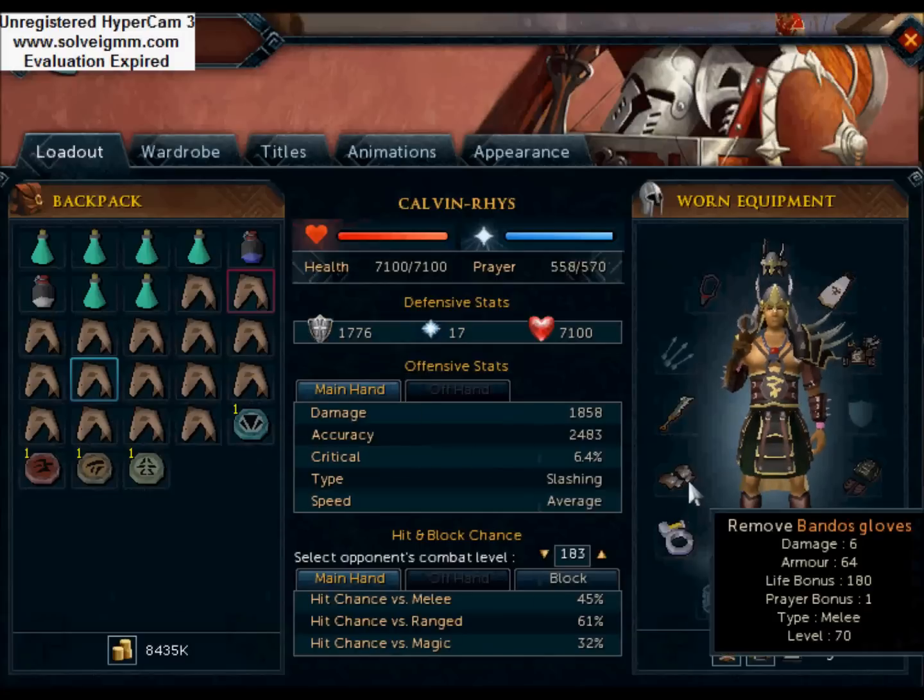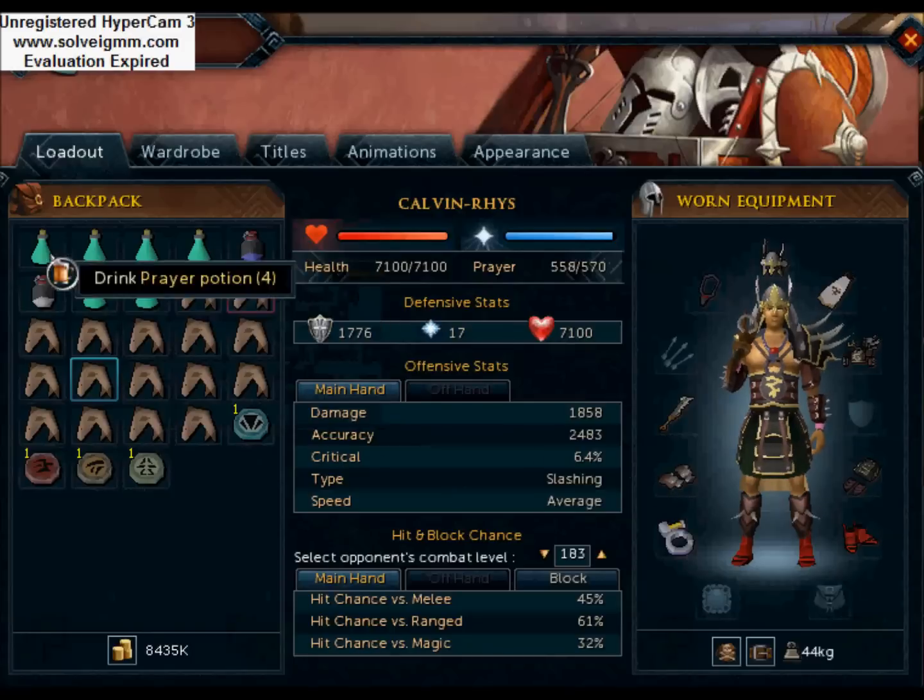Pretend these are full. So yeah, this is my armour. If you're using range, you can use a crystal bow, armadyl crossbow, or a rune crossbow. They pair well with full armadyl or, if not, royal dragonhide. Bolts are up to you. You can use broad bolts or mithril bolts, or any bolts really.